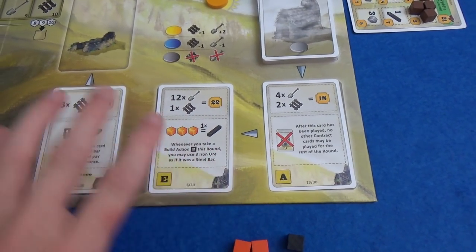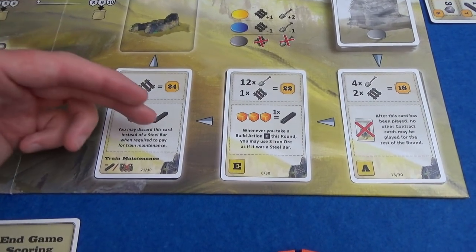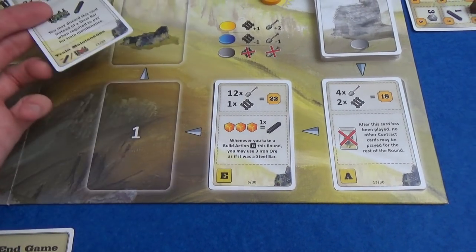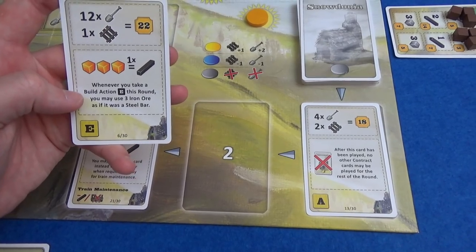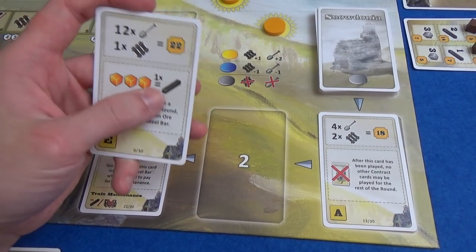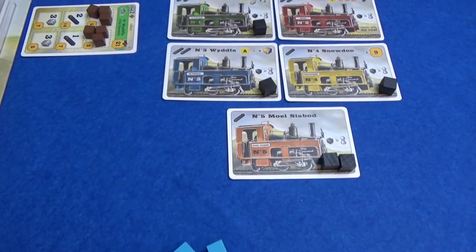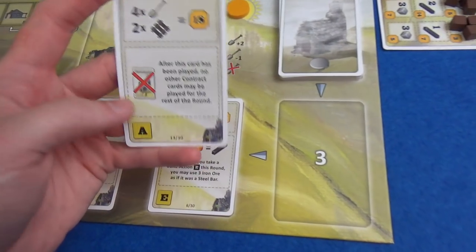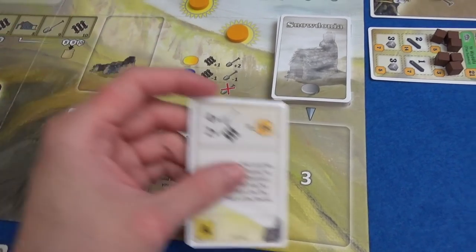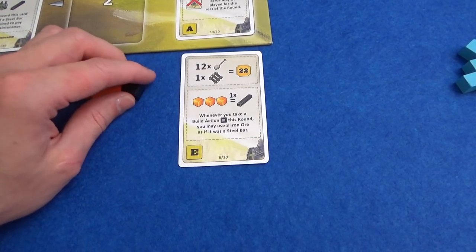For example: if I've built three pieces of track myself, I get 24 points; if I've built one track and have 12 rubble cubes from digging, 22 points. Contract cards also give a special action. One lets me discard the card instead of paying a steel bar for train maintenance — though discarding means I lose the end-game scoring. Another lets me use three iron as if it was a steel bar whenever I take a build action, even for getting a train. A third lets me play it so no one else can play contract cards that round, denying opponents. I'll take the one that lets me use iron as steel — potentially getting a train without any conversion.